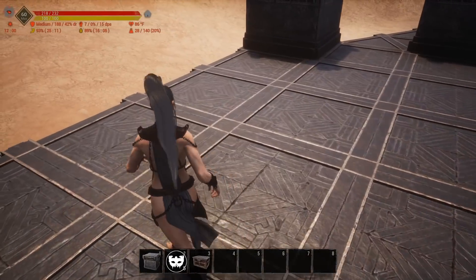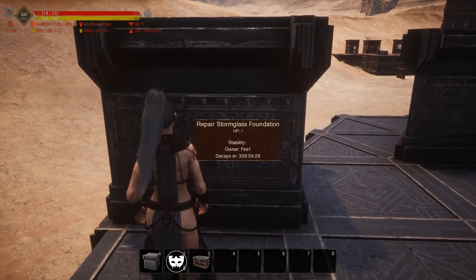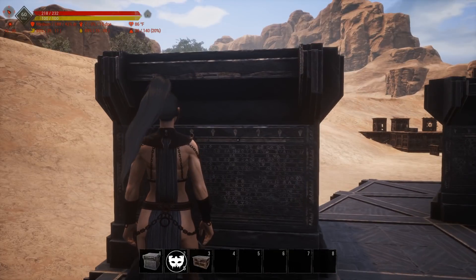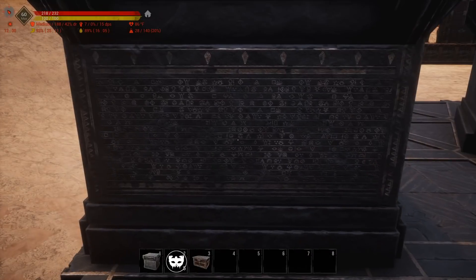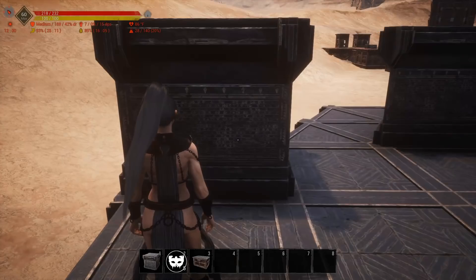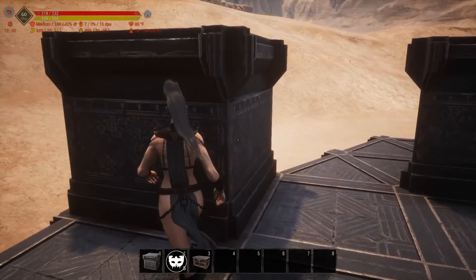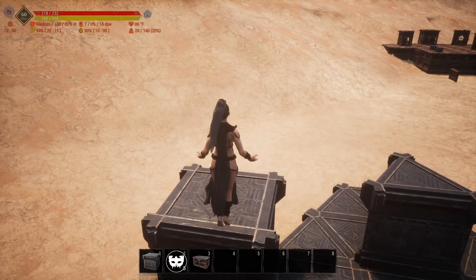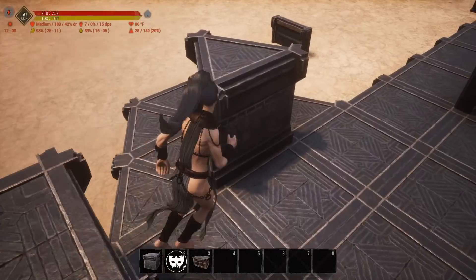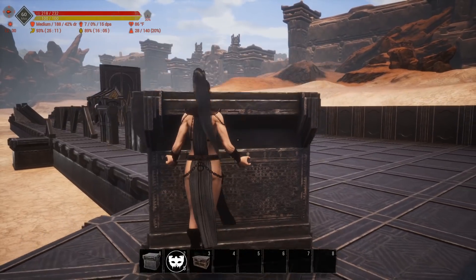The first set we're looking at is the Storm Glass. Here's the foundation — it is tier three, and it's got cool carvings on the side of it. That's pretty awesome. That's what the foundation looks like, pretty much the same from all sides. Here's the top view, and then we have the triangle piece — the wedge. Same thing. Very detailed.